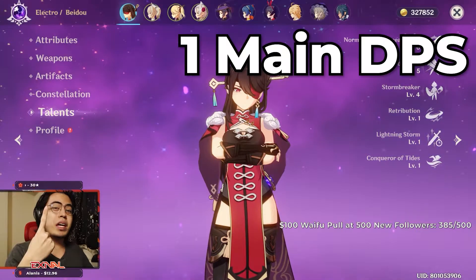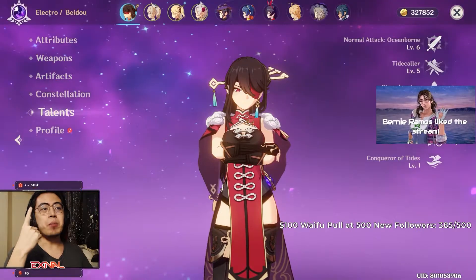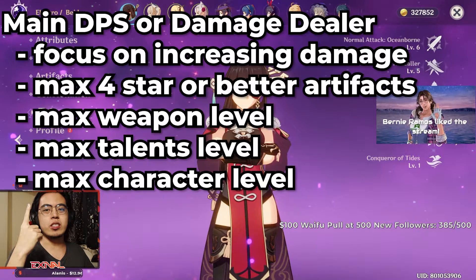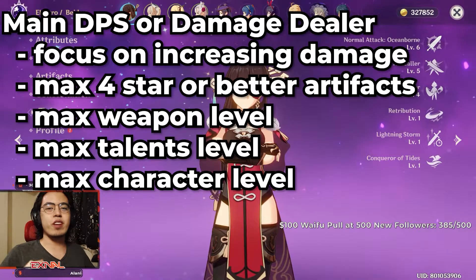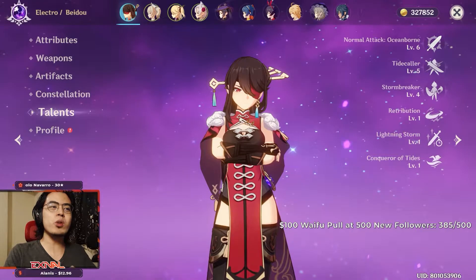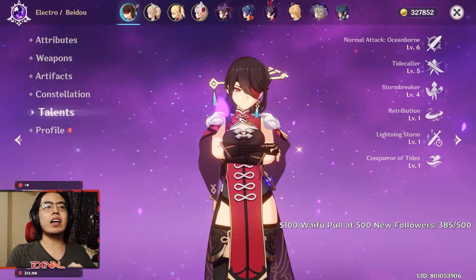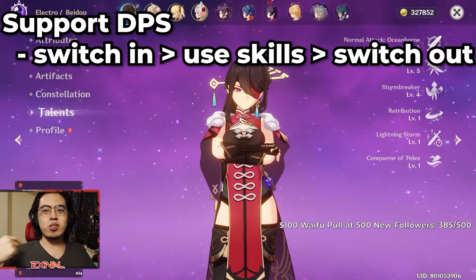You need one main DPS, two support DPS, and one healer. The main DPS will get all the resources — you will pump all the damage, all the best artifacts on that main DPS. She's going to be carrying your team. The support DPS will mostly rely on switching in, dropping their skills, and then applying status effects and switching out.